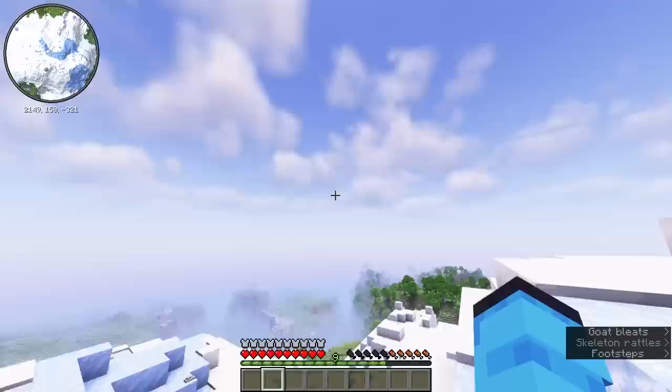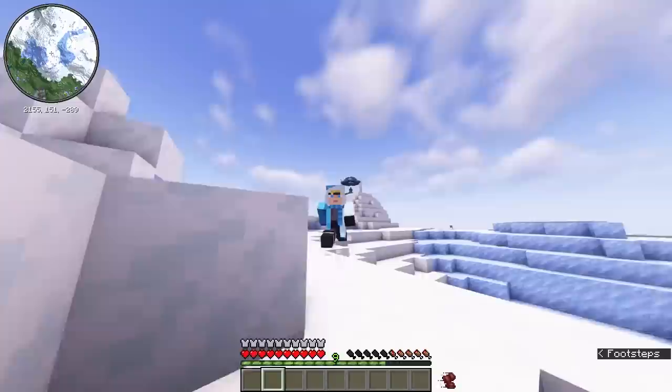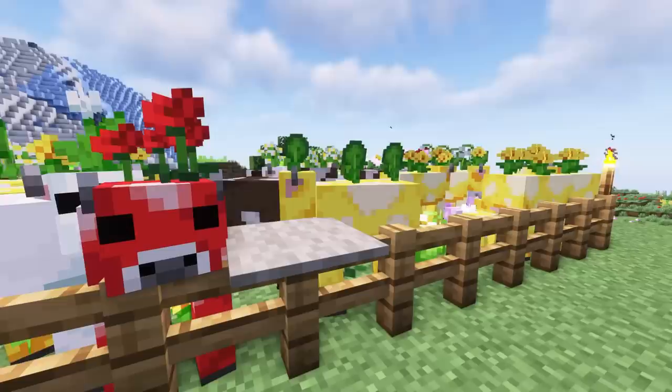Hello everybody, I'm ItsLittlewood, also known as Martin. Welcome back to the channel and welcome back to New Life. It is week two and you will see the rest of that interaction with Oli in probably about six months when he uploads his episode one. But today, we have got more to be getting on with. The colony has continued to grow. We've got Colin A, Colin B, and Colin C. I'm sure we'll run out of letters eventually and then we'll just move on to numbers.